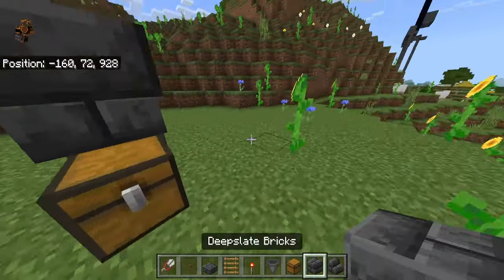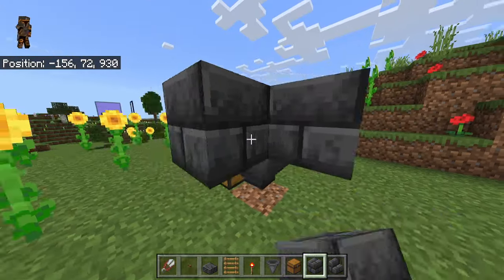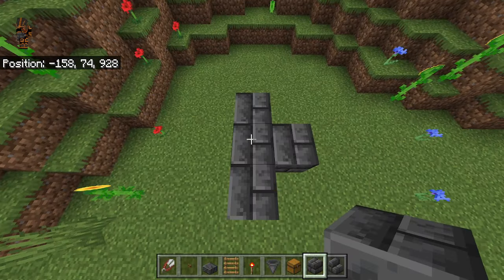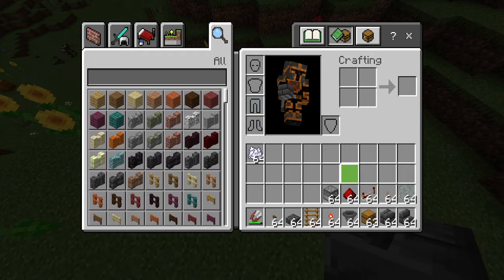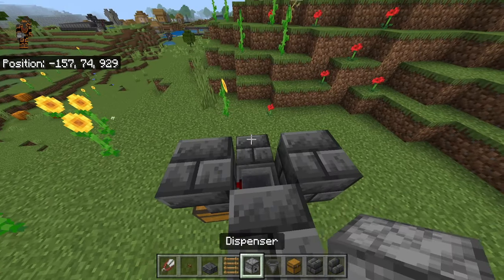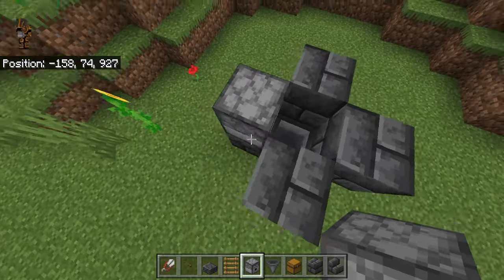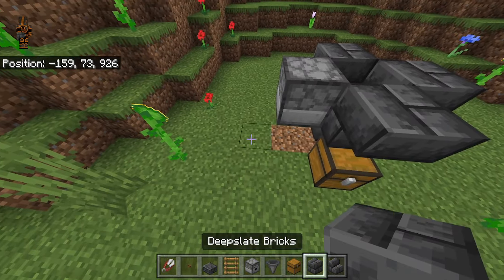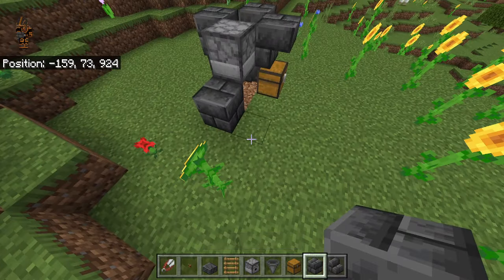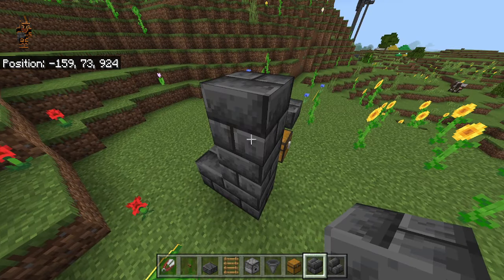Go over here to the right and place a block here and a block behind it as well. Then go ahead and break that temp block. Place a new temporary block there, grab your dispenser, and place it right here. Make sure it's facing inwards towards the hopper and the blocks. Then break that block if you want, and place a block right here in this area.